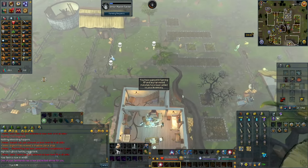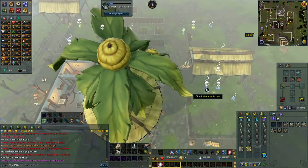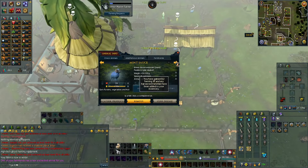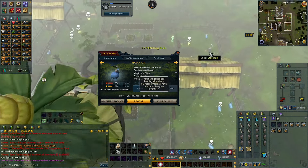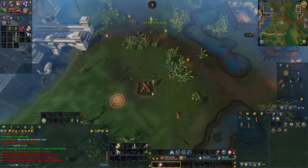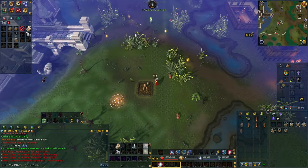I decided to do a farm run at POF because I needed the spring sheep wool for the enclosed cloth, which is needed to make the items from tier 60 to 70.